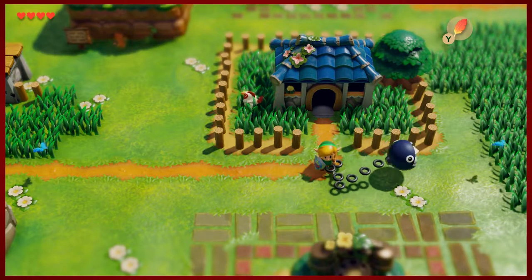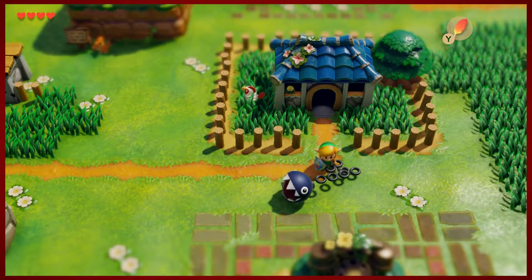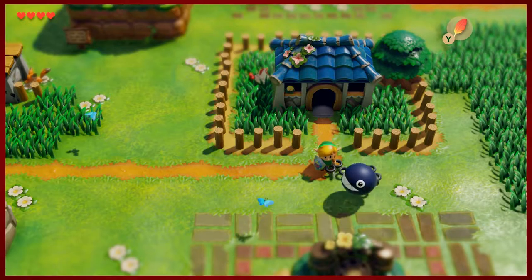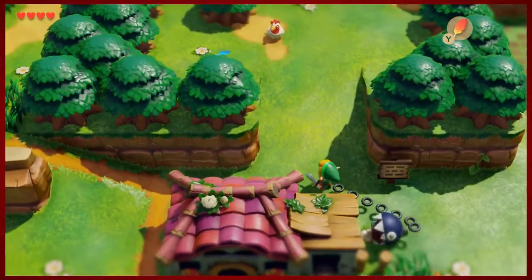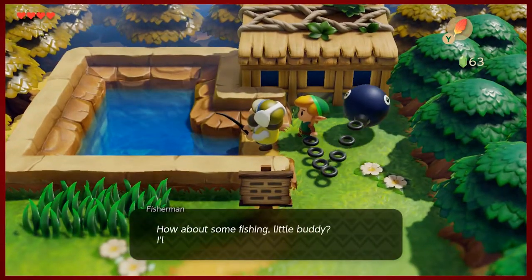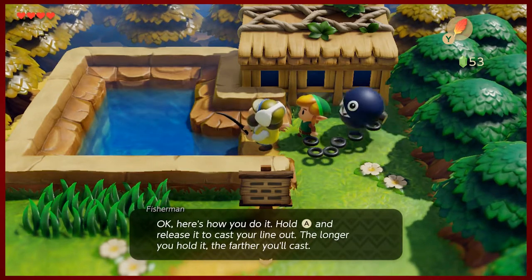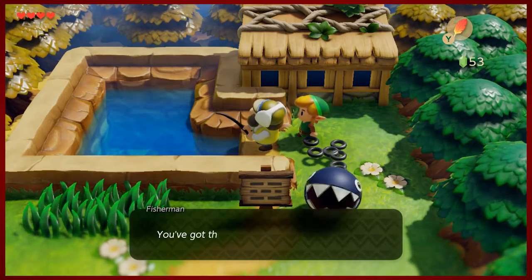In this episode, but before we do that, there is a fun little mini game in Mabe Village that you could play in the original, but it's since been updated a little bit. I think it's a lot of fun. You can get some pretty cool prizes from it. We're just gonna play around with it a little bit. It's only 10 rupees and you can catch some pretty nice stuff.